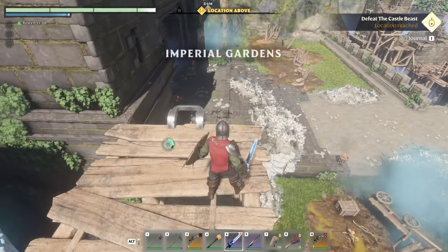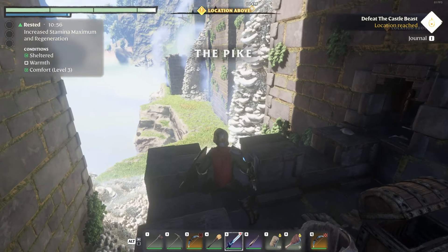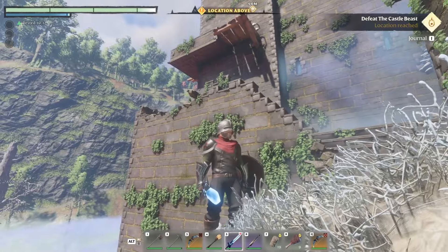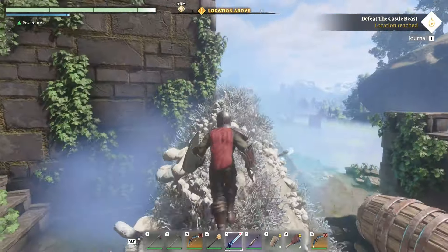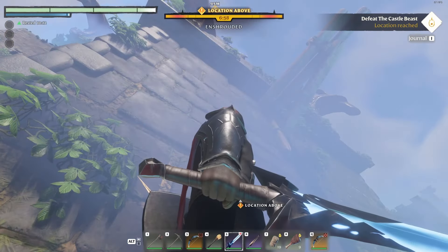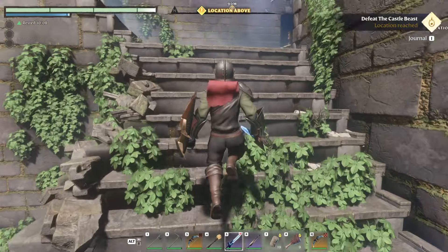Once you get to this point, just grapple up here to the top of this tower because you can't walk through the main gate. Come over here, there's a door. Let's go ahead and go in there. And if I remember right, there's a chest on this side — we went over that earlier. We'll take the bandage.